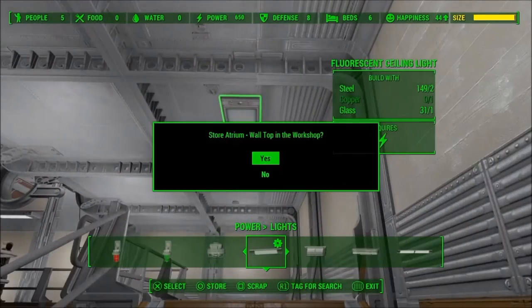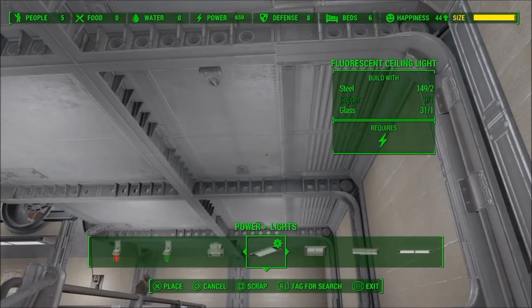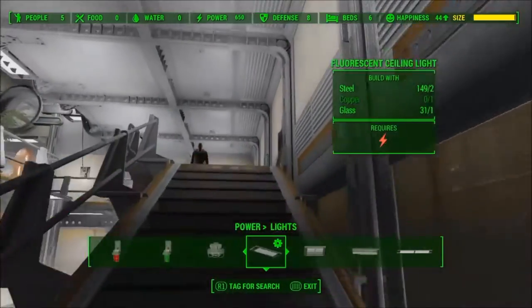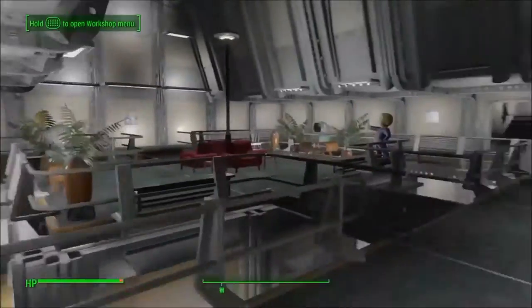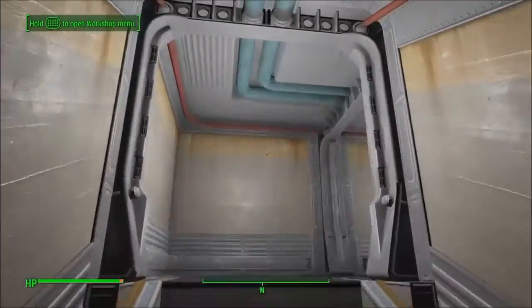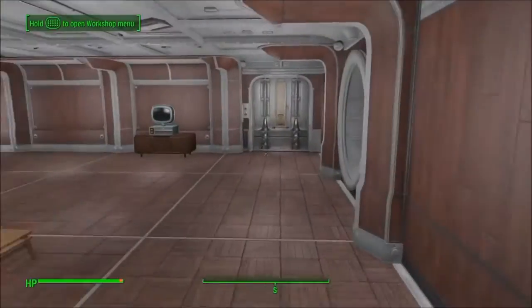A lot of people might know about this, but it's pretty simple. When you place the light, you can see it's right there, and if you click on it, it goes up into the ceiling. If you press X again it'll actually be on top of the ceiling, and the light is still coming through. It's a pretty weird glitch — I don't exactly know why it works, but it does, and I've been using it all around my vault.